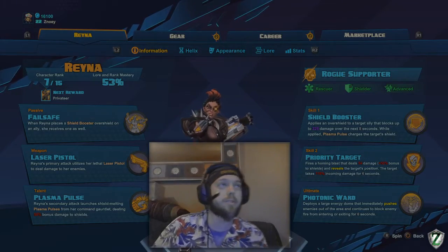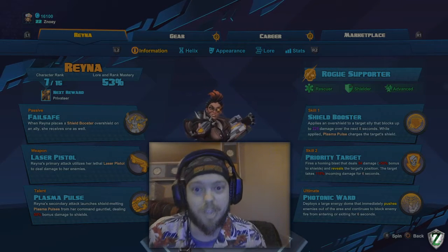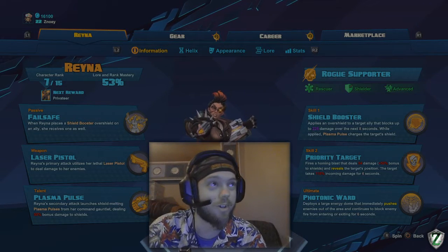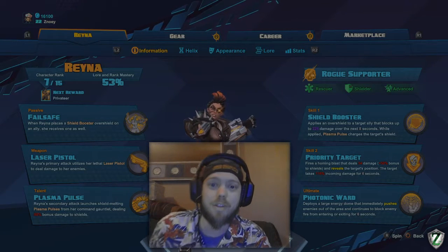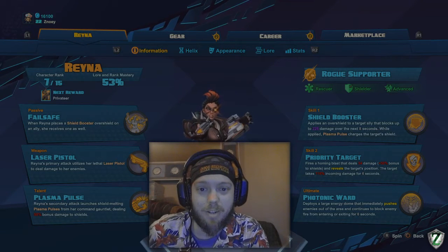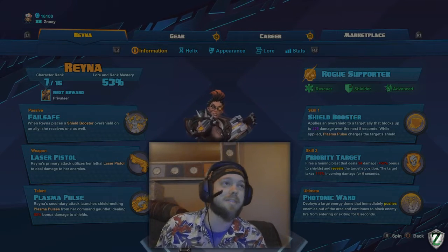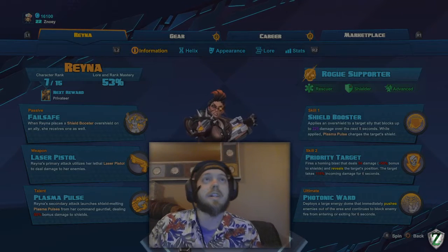Welcome back to another episode of Snowy's Guides for Battleborn, because you were born for this. Today we're going to cover Reyna, the rescuer with the shields and the plasma pulses. It's very devastating to our opponents. She is the shield obliterator and one of my new favorite support characters. When I started playing Reyna, I had no idea how powerful she was until I got deep into it and found myself coming out on top in almost every situation. Let's go ahead and jump right into her skills.